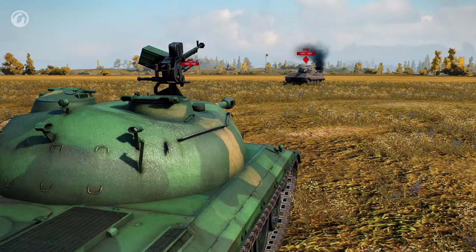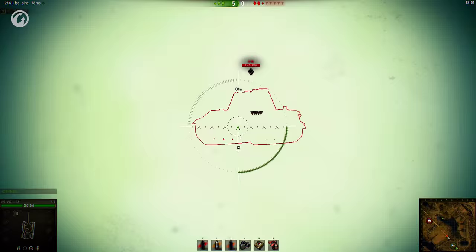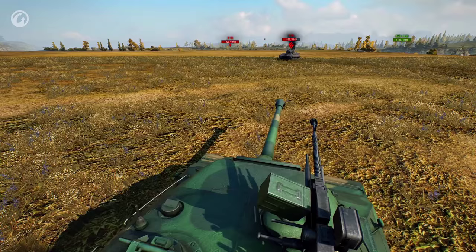APCR shells make driving the IS-6 a real pleasure, whereas with the 112 you have to be more precise because it carries HEAT rounds. Yes, they are more powerful than the IS-6's APCR shells — 250 millimeters of armor penetration compared to 217. But if you hit a track, a side skirt, or a gun, that penetration becomes useless.